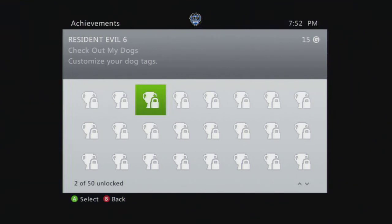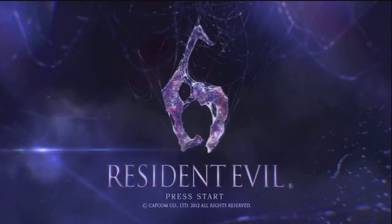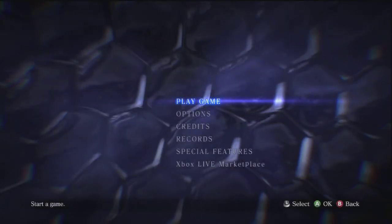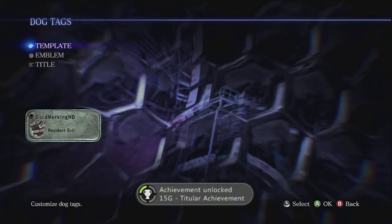First thing you're gonna do is exit out of that and then go to the start menu, which is right here. Press start — a little faster, but okay. All you gotta do is press 'Play Game' then 'Dog Tags.'